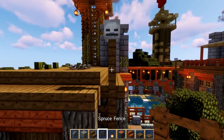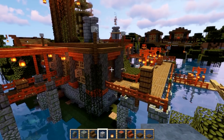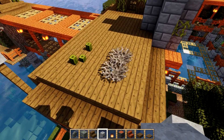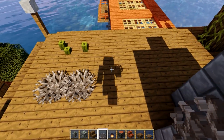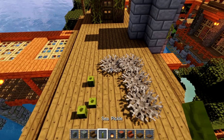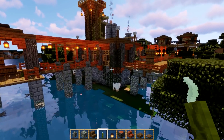We've got some skulls sitting on fences, which look quite cool - a bit of otherworldly fantasy. Spruce planks are good places to put some dead bubble coral and sea pickles. All these things just add detail.